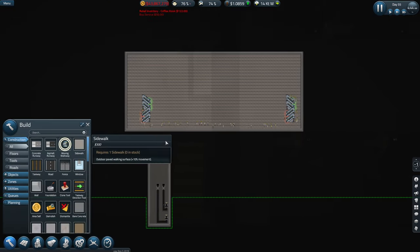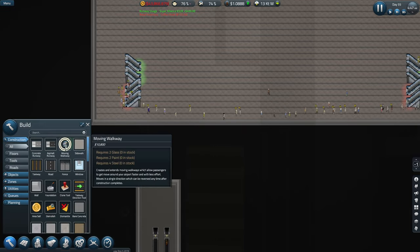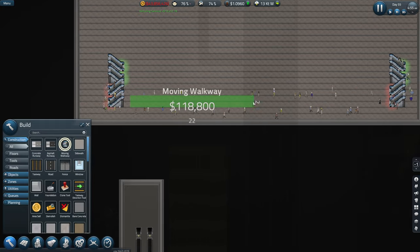I'm going to put down the moving floor if this will let me do it. Why is that not letting me do that?